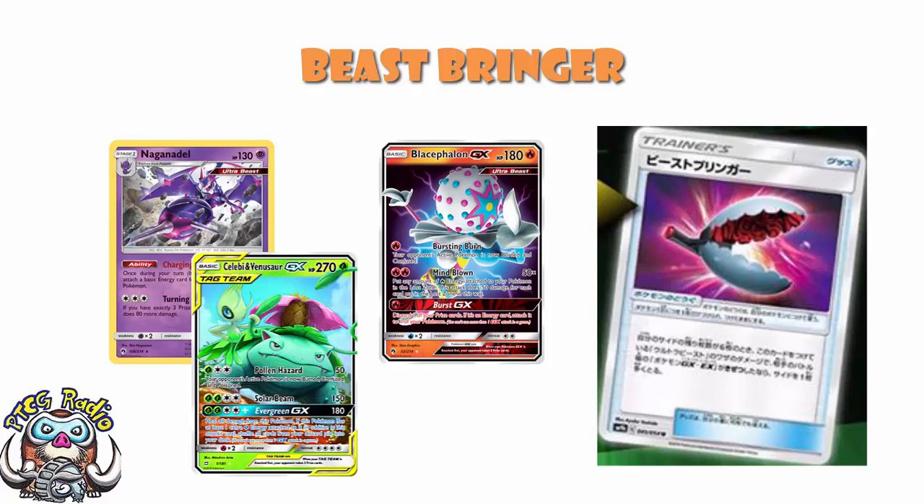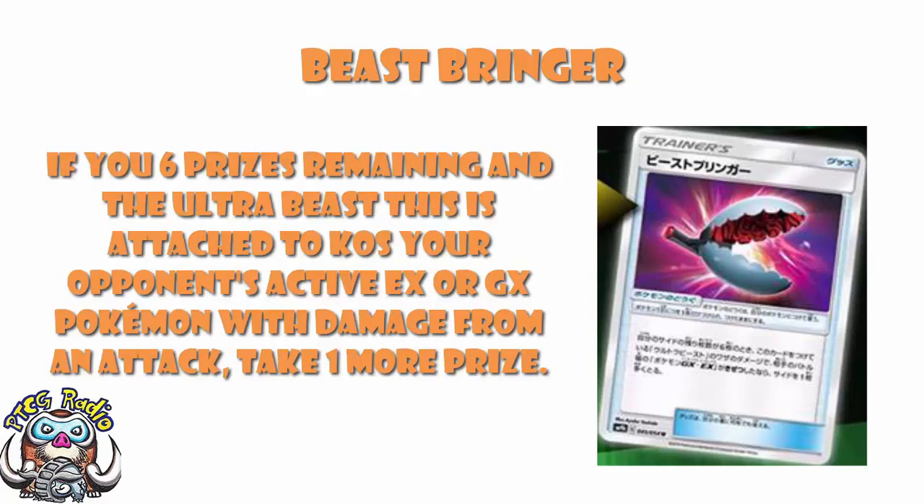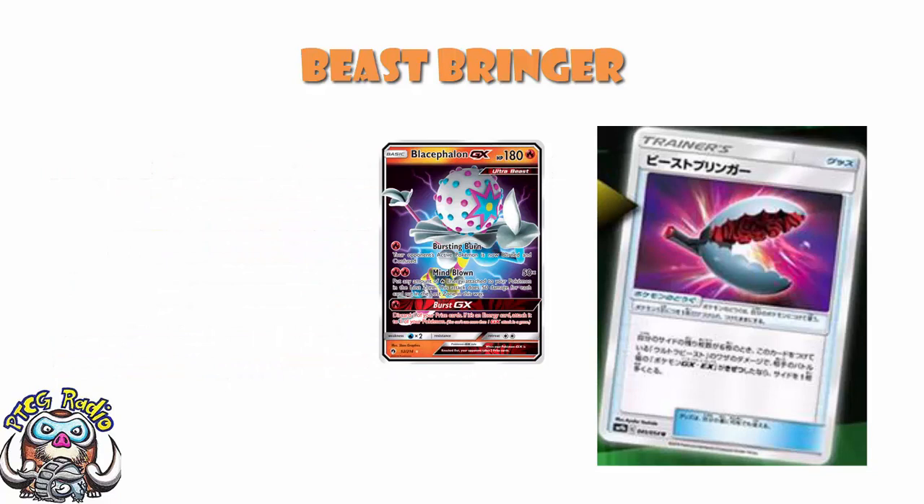As soon as you've taken a prize, this becomes a completely worthless card - it does nothing once you've taken a prize. That's not strictly entirely true; something like the new Tool Drop Doublade does extra damage for each Pokémon Tool you've got in play, so it will allow Doublade to do an extra 30 damage. But generally speaking, as soon as you take a prize this becomes frankly pointless - though that doesn't really matter, because this is an early game tool.